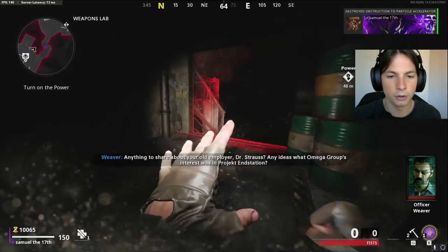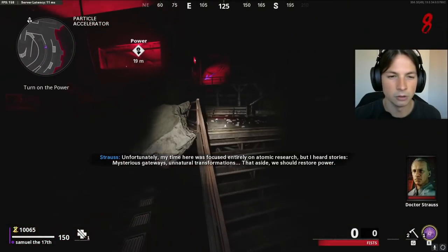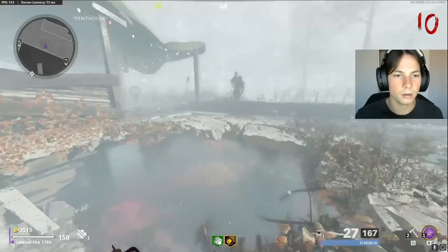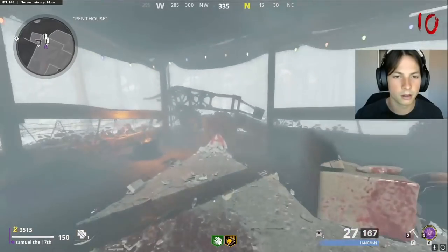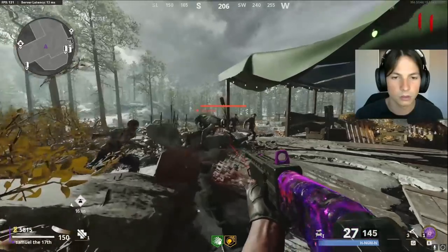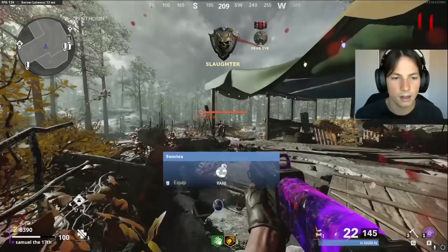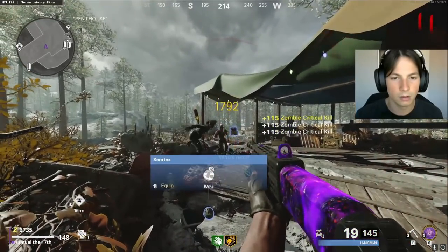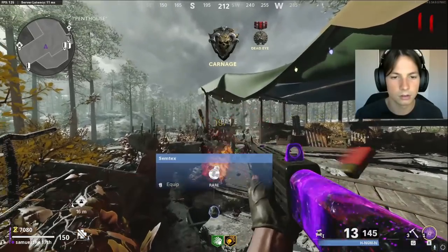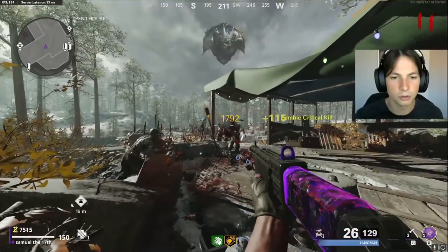The two hardest challenges are critical kills — so always aim for the head — and elite kills. Once you get the perks that you want and you Pack-A-Punch your weapon, come up to the spot where you didn't break the barricade and you can camp here. Put yourself to the back in this corner and just aim right here. The zombies will literally just line up into your headshot. You can do this to about round 25.